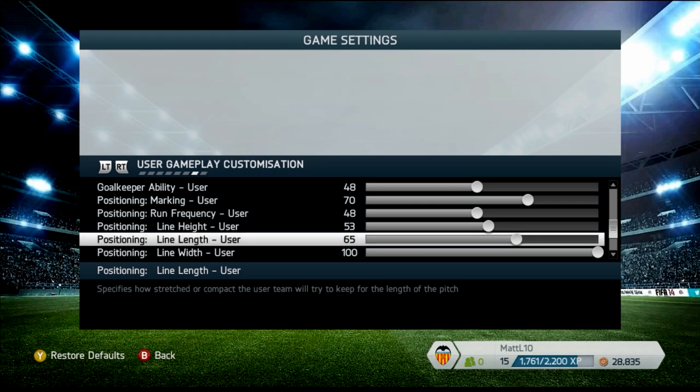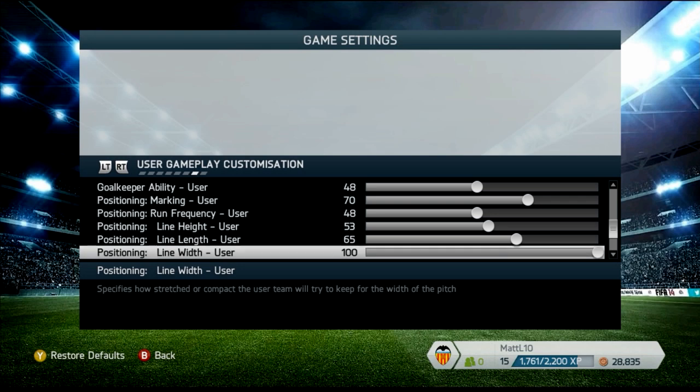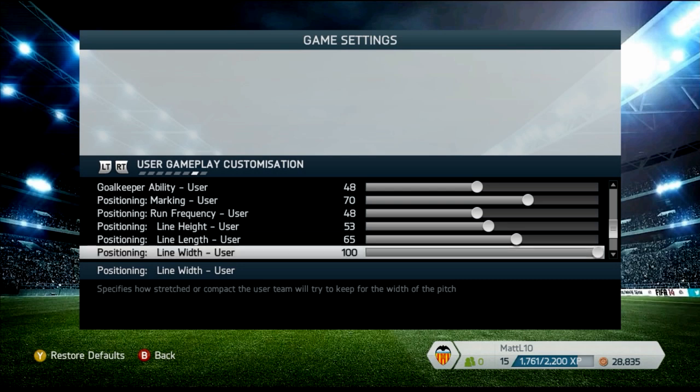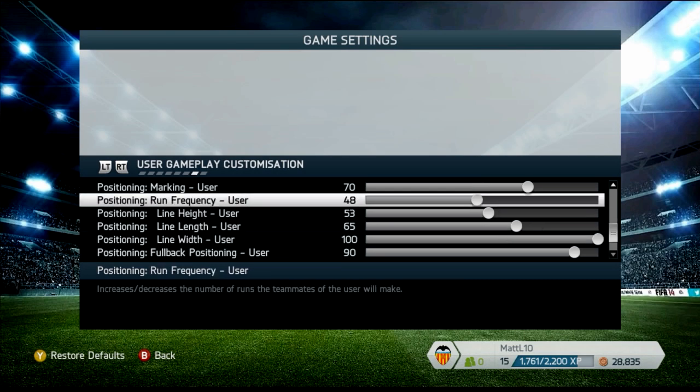I know 65 seems high for line length, but what I've found is that your players are going to be closer to the attacker — really tight coverage. I tried getting that tightness with line width at 20, which was nice and compact, but the problem was I could just go down the flanks back and forth all day. At line width 100, everybody's covered in a realistic way, tracking back properly.